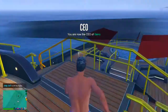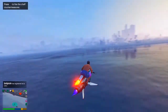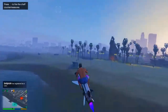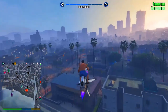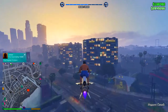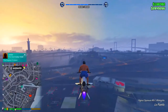I managed to do it right that time. Get onto whatever vehicle you have — whether it's a Stromberg or the helicopter from the yacht — and fly over to your apartment, or just go into your yacht. Go to the clothes option, then Saved Outfits, and you'll have the invisible body outfit. Click that and you'll have the invisible body.